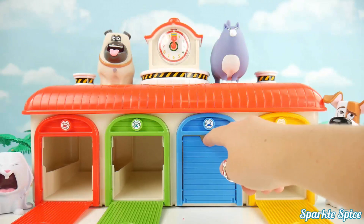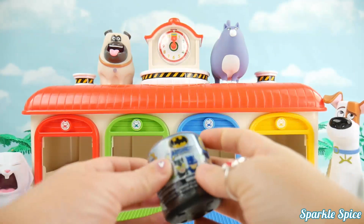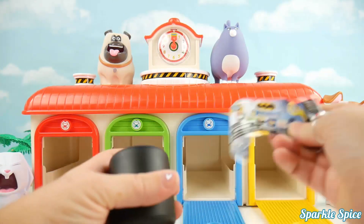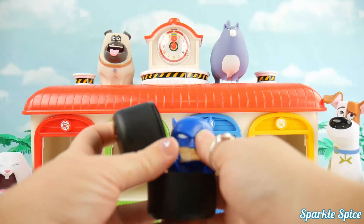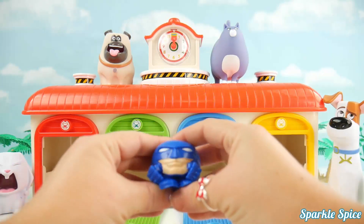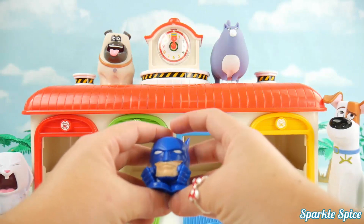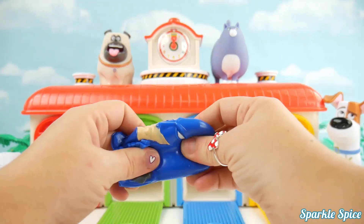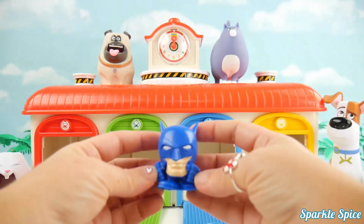Let's see what surprise is behind the blue door. Another Mashem — this time it's from Batman. Let's see what kind of Batman surprise we have. It's Batman! He is super blue and super squishy — did you see that? Let's do it again. His whole head blows up and he stretches so far. I love Batman.